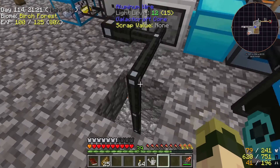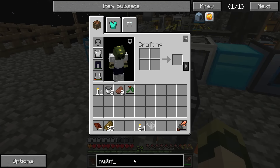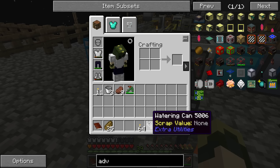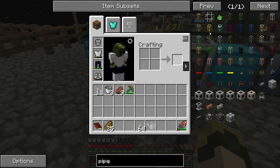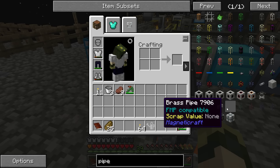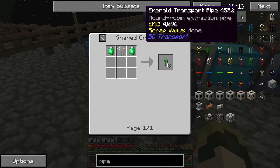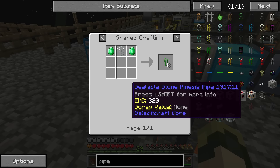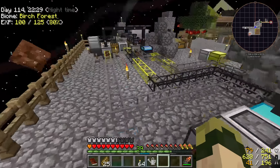I might have to make some sort of filtered pipe that can only pipe out things that I tell it to, and hook it up to my aluminum wire. I don't see an advanced wooden transport pipe here — I see wooden transport pipe, wooden fluid pipe, but not an advanced wooden transport pipe. If anyone knows what I can use as a filtered extraction pipe to extract things out of the diamond chest and pump them into the nullifier, let me know in the comments down below.